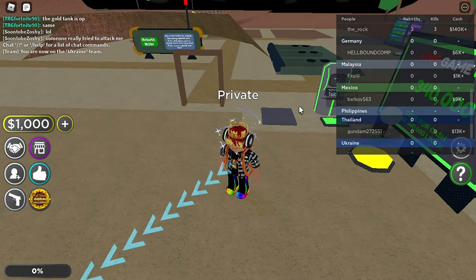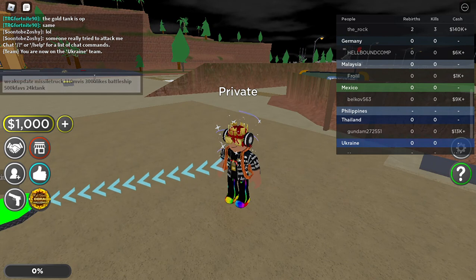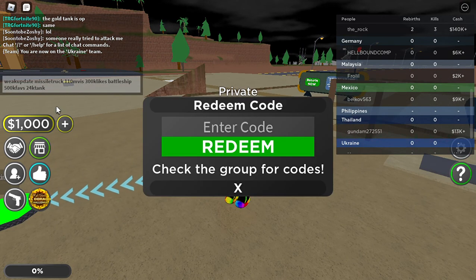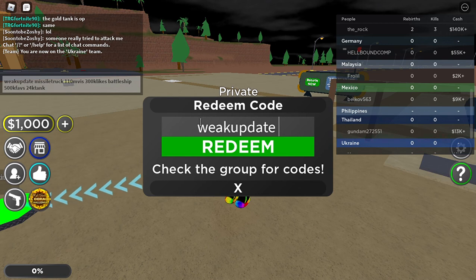To start, you have to enter some codes — just type in the chat. Go to the thumbs up and then redeem the code. The first code is 'make update'. If you redeem this code you get a lot of money so you can start progressing really fast. Just click redeem.